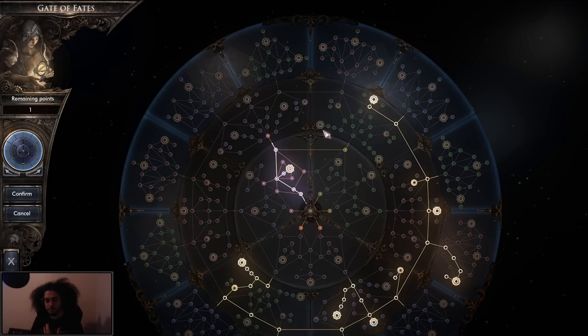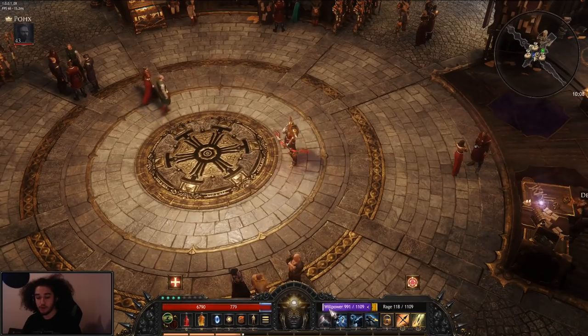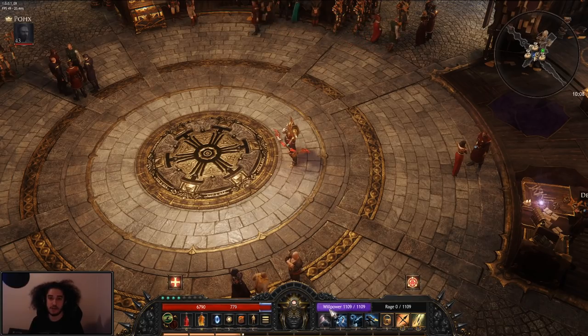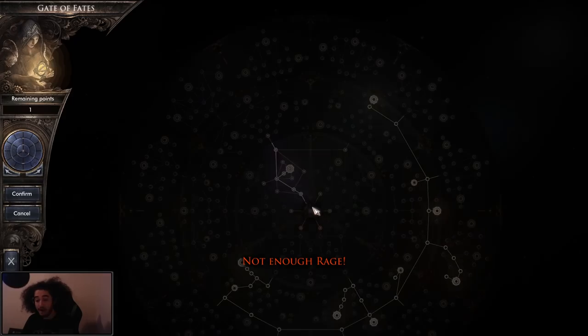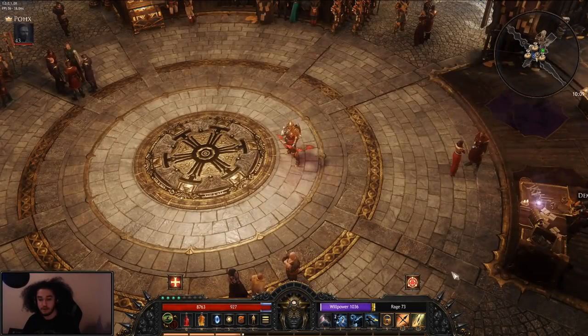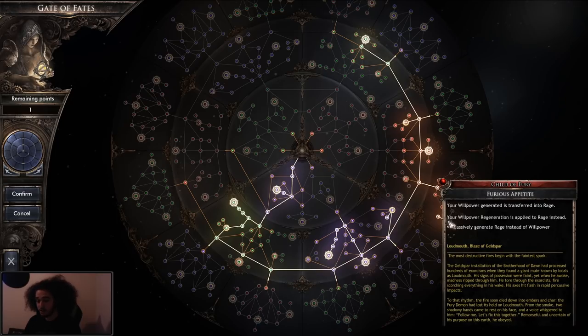I want to talk about the way willpower and rage work. Rage decays over time and willpower is kind of like your mana. When you use your willpower, it will push to your rage. I have a node on my tree where your willpower regeneration is applied to rage instead, so my willpower is actually turning into rage without me attacking. It's a really niche but cool way to customize the character that you want.